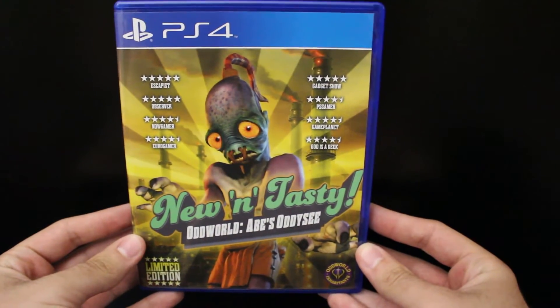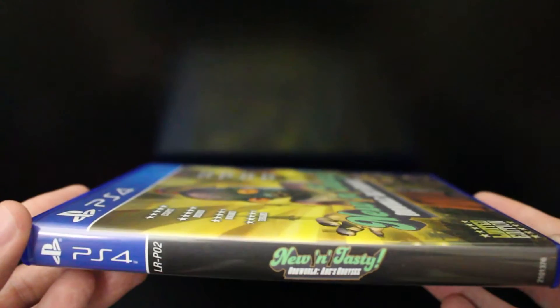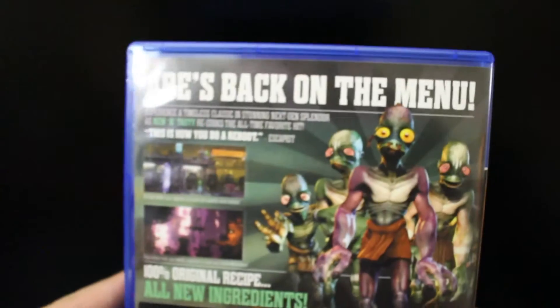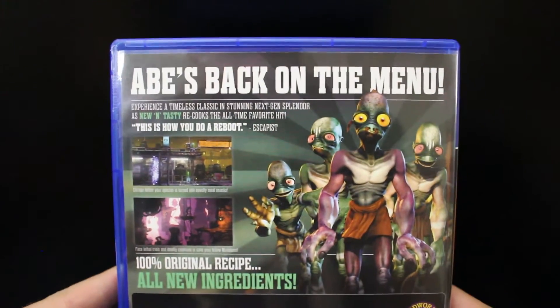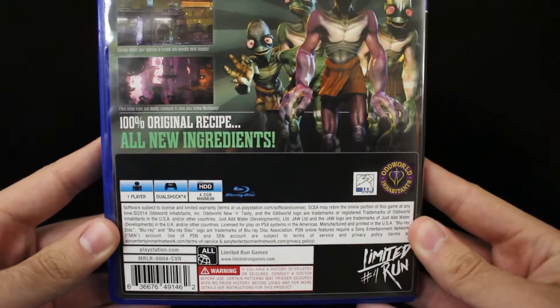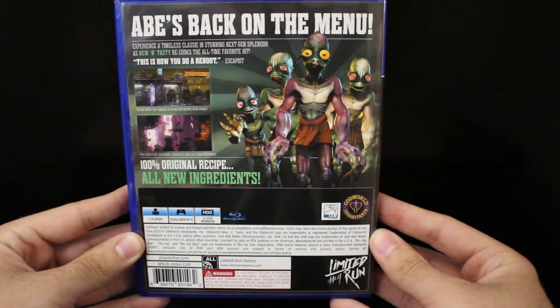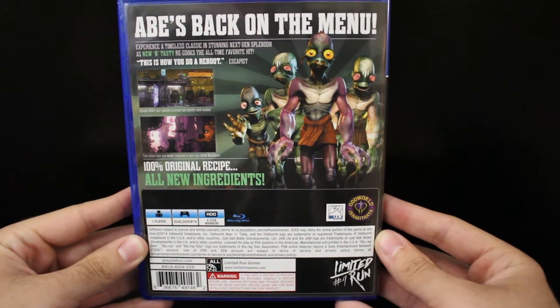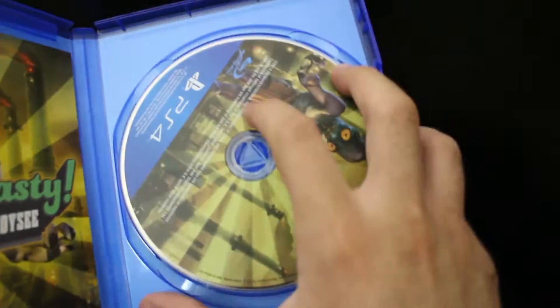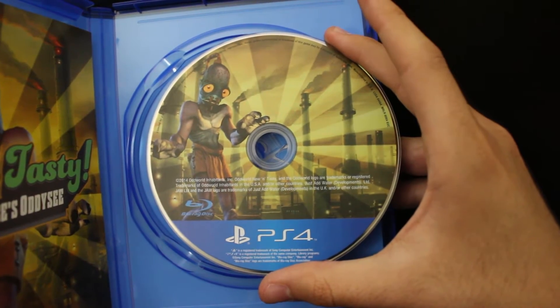On the back it says, 'This is how you do a reboot,' says The Escapist. And then it says '100% original recipe, all new ingredients.' It also only takes up 4.5 gigabytes of hard drive space and it's a one-player DualShock 4 game. Instead of a UPC code, they put the Limited Run number — this is number four. Number one was Breach and Clear, number two was Saturday Morning RPG on PS4, and number three was Saturday Morning RPG for Vita. I just get the PS4 versions.